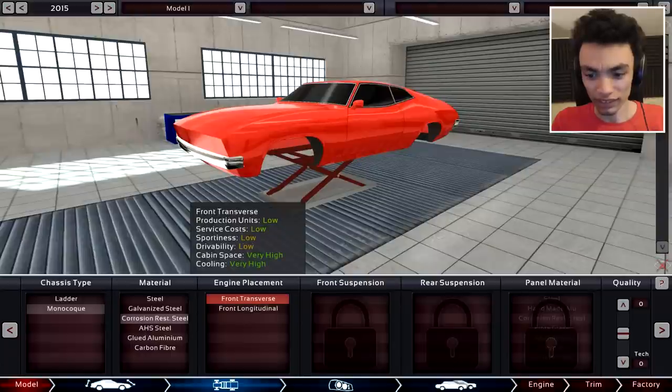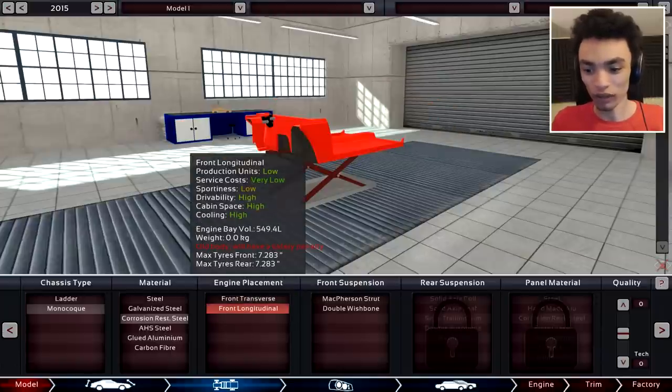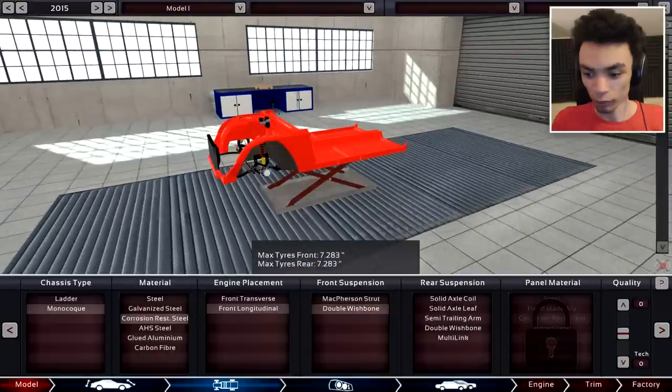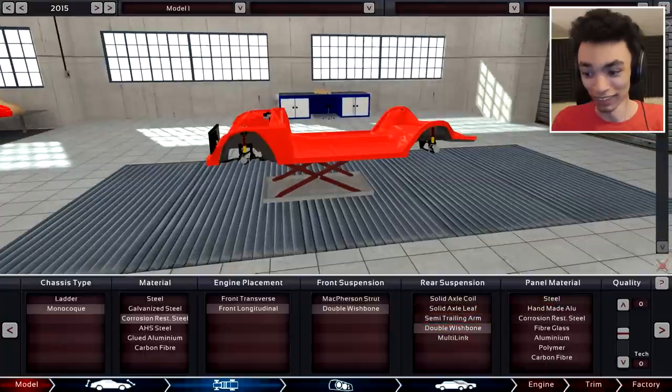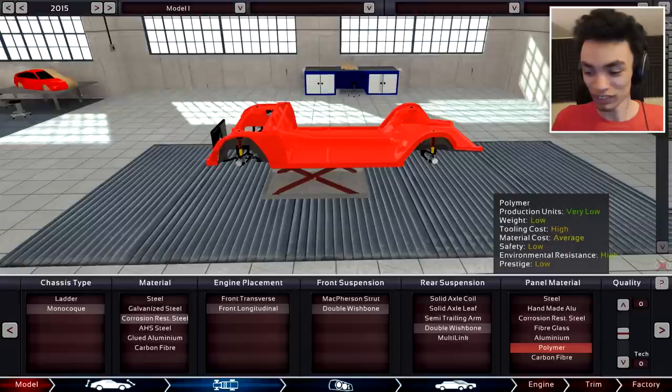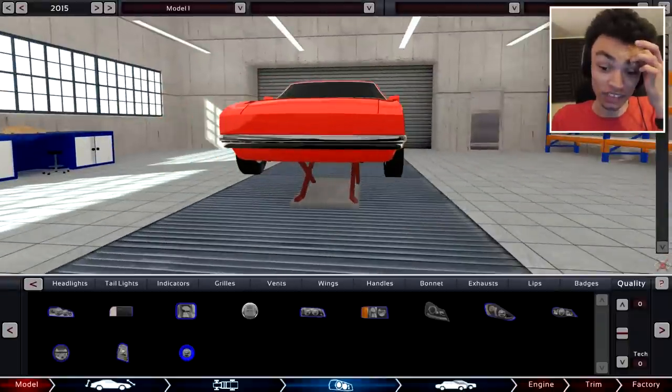We want driveability on high — very high. There's more cabin space with that. Service costs very low — we'll go with that, I don't care. I'm just going with basically what suits a muscle car to me. Material costs — I want it to be about average, so that's all fine. Increase the quality there we go — starting to make a car now.